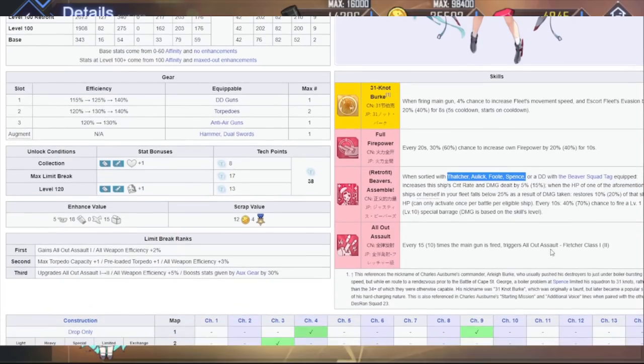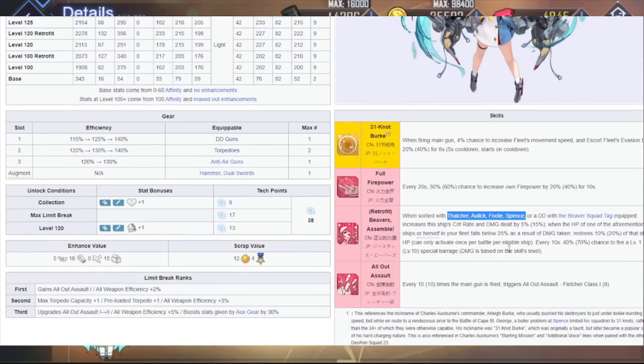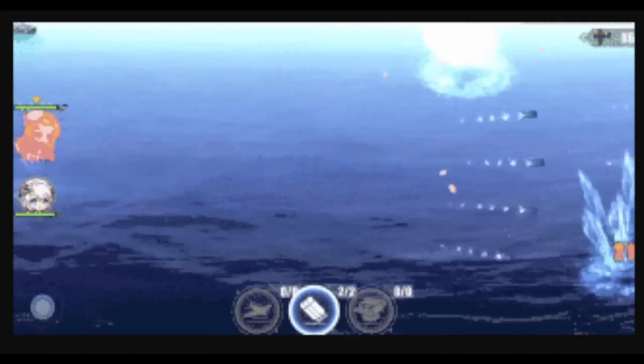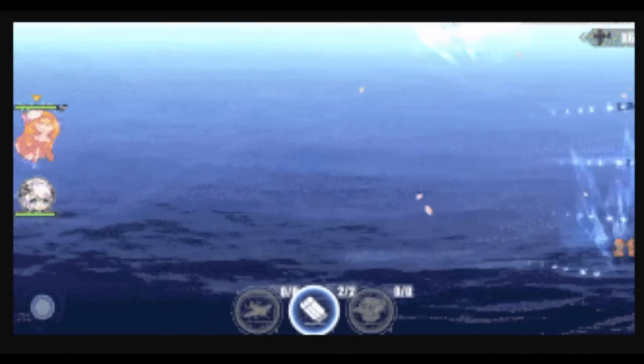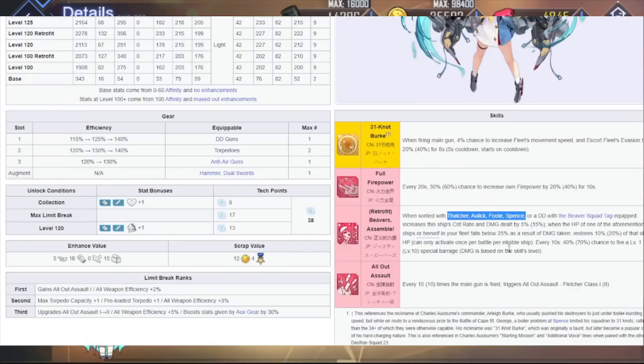This next part of the skill: every 10 seconds, there's a 70% chance to fire a special barrage based on the skill's level. The barrage is like a torpedo wave — 5 torpedoes and then some normal ammunition firing off in front of her. It's basically free damage. I don't think it's super amazing, but it's free wave-clear damage, so that's always good for mob clearing.